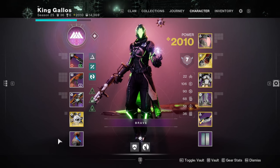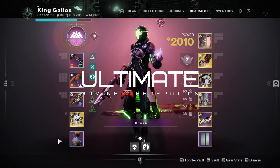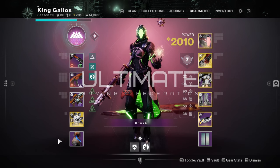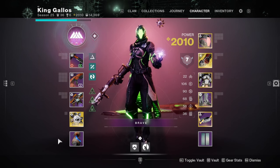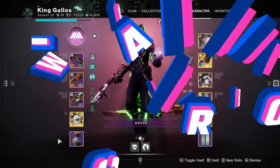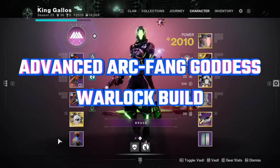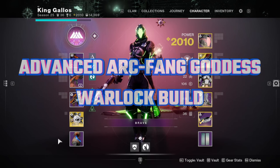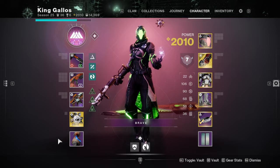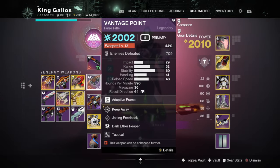Ladies and gentlemen, I am Lord Gallows of the Ultimate Gaming Federation. I have a great build that I recommend you guys check out. You don't have to have everything I have here, but this build is going to help you with AoE clearing like a god.